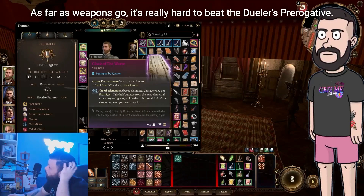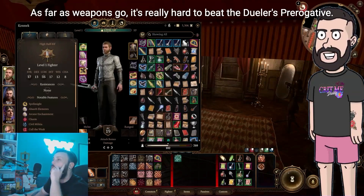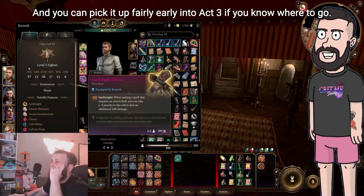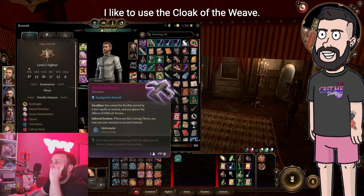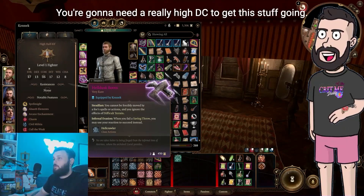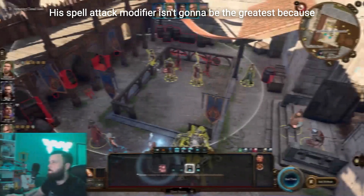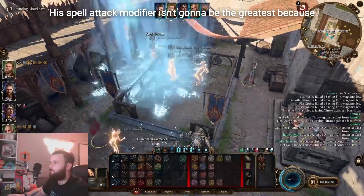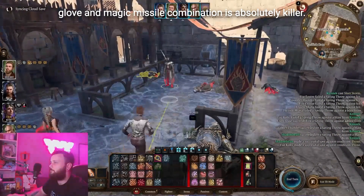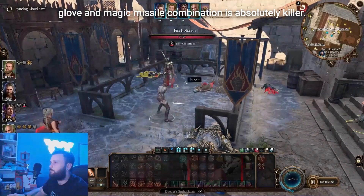As far as weapons go, it's really hard to beat the Duelist's Prerogative — it's one of the best swords in the game if you ask me, and you can pick it up fairly early into Act 3 if you know where to go. I like to use the Cloak of the Weave to keep our DC high. With this guy, you're going to need a really high DC to get this stuff going. His spell attack modifier isn't going to be the greatest because he's not a full wizard, which really makes the Spellmight Gloves and Magic Missile combination absolutely killer.